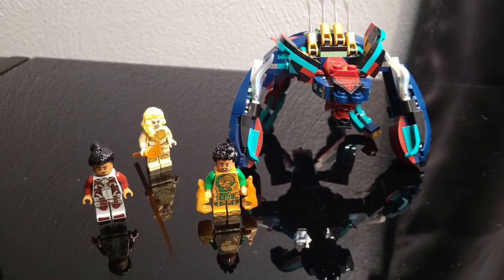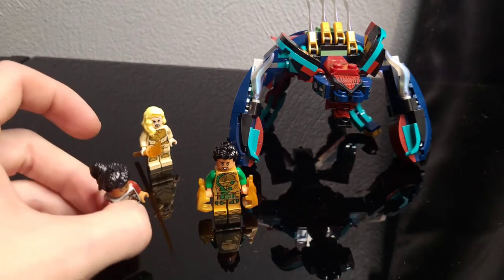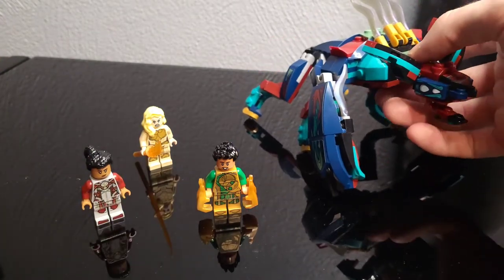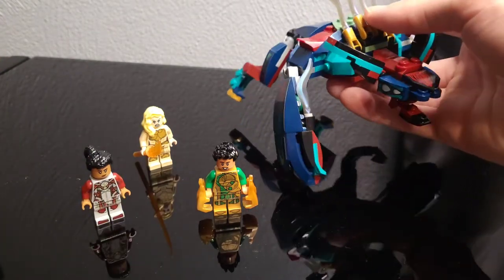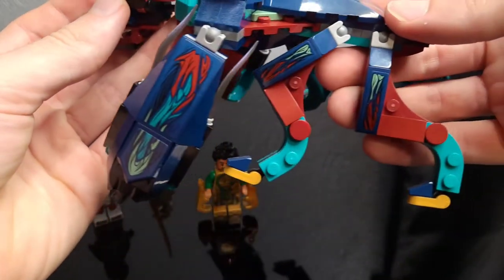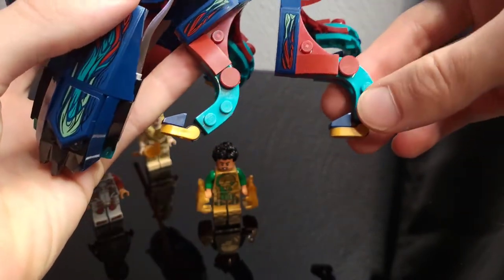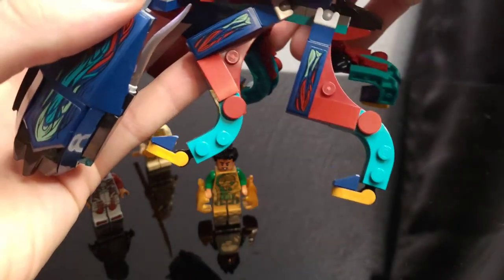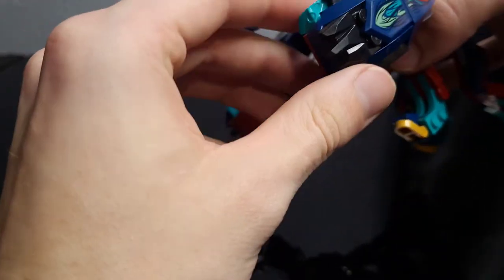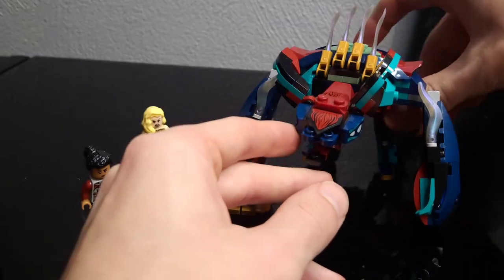The next set is Deviant Ambush, which runs for $24.99 and has 197 pieces including three really great minifigs. You get a pretty large deviant build — this one is much better than the last one. It has six legs, and I will get a close-up shot so you can see them. I really like these legs; they look really good and are a nice design.